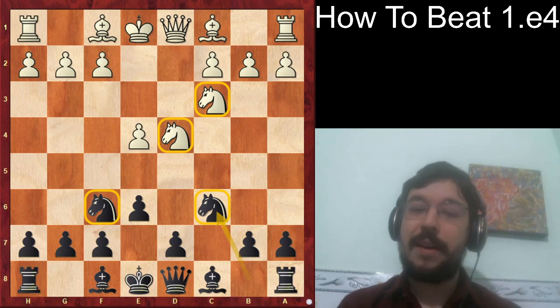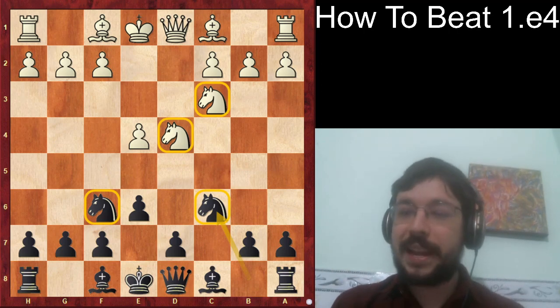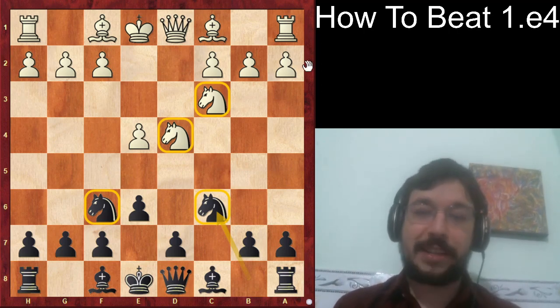It makes it very easy to remember. The thing is, it's not just a good system at the club level — the current game we're looking at is a game between Levon Aronian, one of the strongest players never to become world chess champion in my opinion, playing against Shakhriyar Mamedyarov, the top Azerbaijani player with a very tactical, aggressive style.